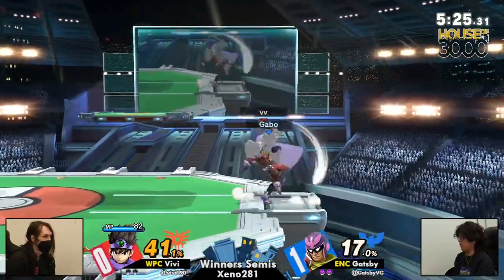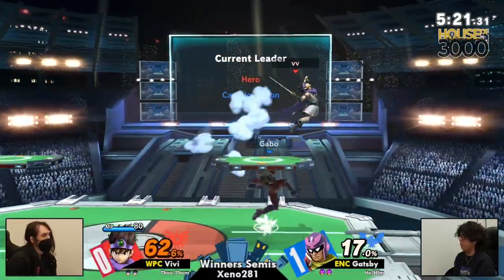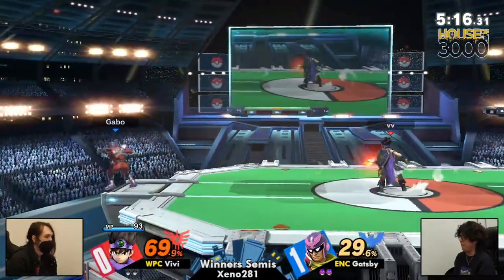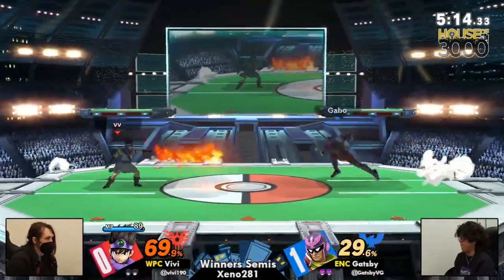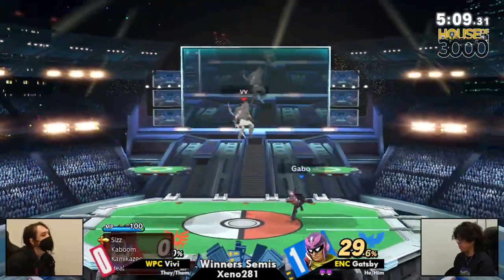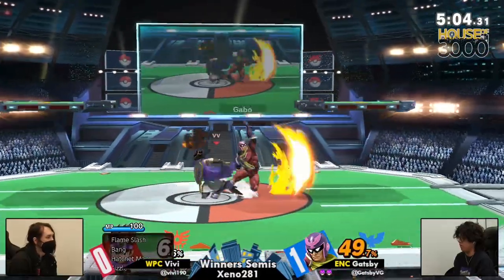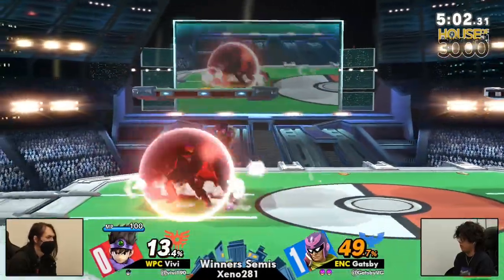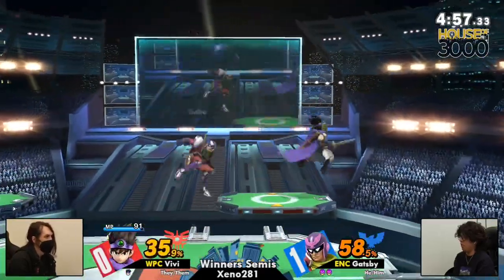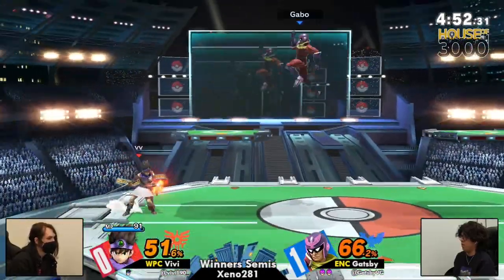Every time Vivi has Xcelerado, Gatsby's been calling out a lot of those jump options. What feels like it's happening is Vivi gets Xcelerado and feels like moving forward every time — and Gatsby knows he has to do an anti-air. Falcon has some really good anti-airs, and the Nair 1 there — bad DI on the Nair 1. You can react into Nair 1 knee. It's so stupid. I don't think the DI even mattered — I feel like that was just death. Gatsby is looking to just cruise his way into Grand Finals here.